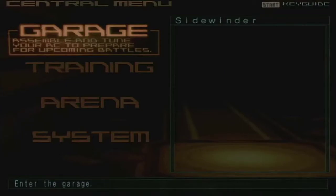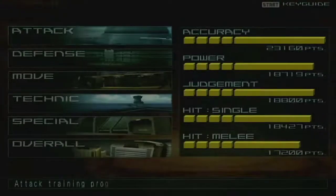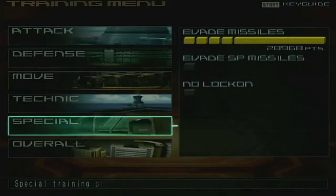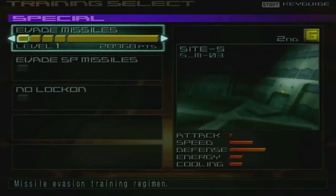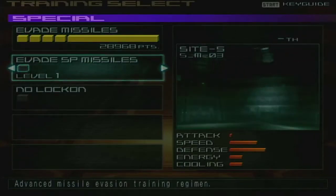Hello again, this is Hiro Uzuki with part 20 of my Let's Endure of Armored Core 9 Breaker — the game that actually spends two entire programs trying to teach you to do that thing you've been able to do since forever and a day ago. Evade SP Missiles.